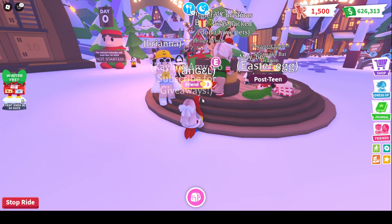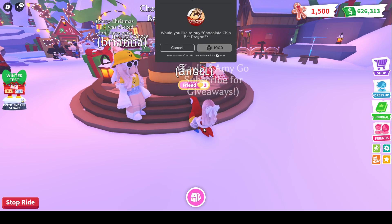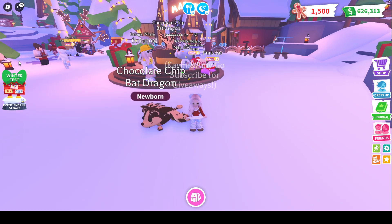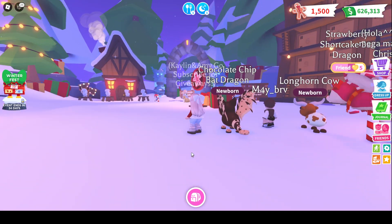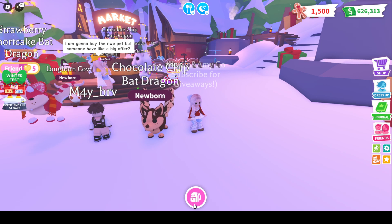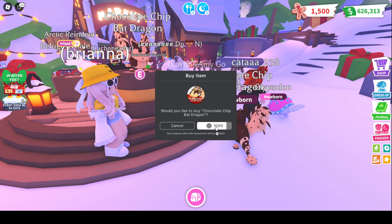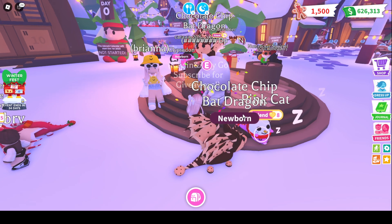Alright guys, I found the Chocolate Chip Bat Dragon. It was right in the middle, so look at this. I have a feeling when we get this, we are going to get some people wanting to trade us. We're going to see some offers for the Chocolate Chip Bat Dragon. We are also going to make a Neon. Look at that Chocolate Chip Bat Dragon — that is so amazing. I love it, this is so cool. I can't imagine what a Neon looks like. We're going to have to buy three more because I want to make a Neon so badly. I'm surprised we haven't gotten any offers yet. People don't realize I have it, or I haven't seen anybody else with a Chocolate Chip Bat Dragon. And a thousand Robux — that's pretty expensive.